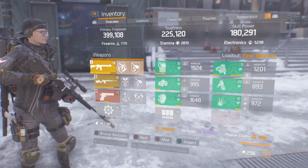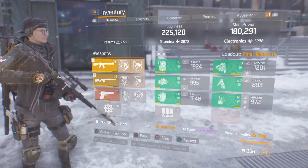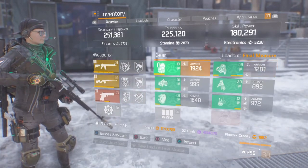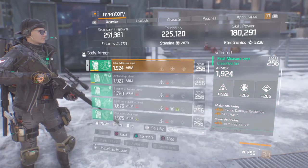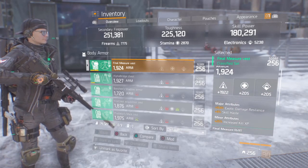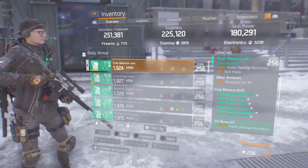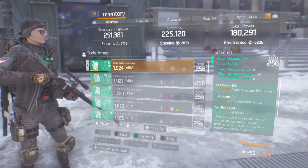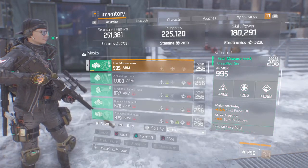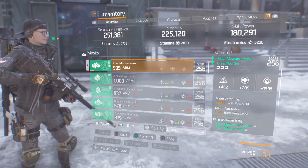For the classified chest piece I have 1,922 firearms with 9% exotic damage resilience, 9% skill haste, and the minor attribute is increased kill XP. The mask is rolled toward skill power — I have 1,398 electronics with 9,825 skill power and burn resistance as the minor attribute.